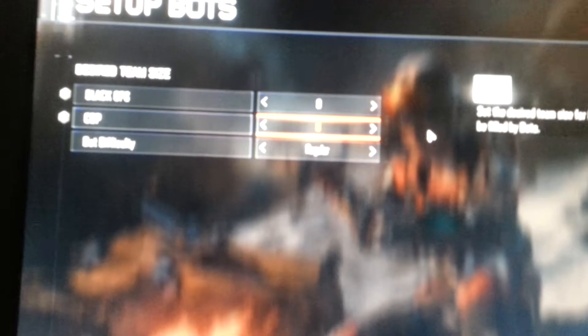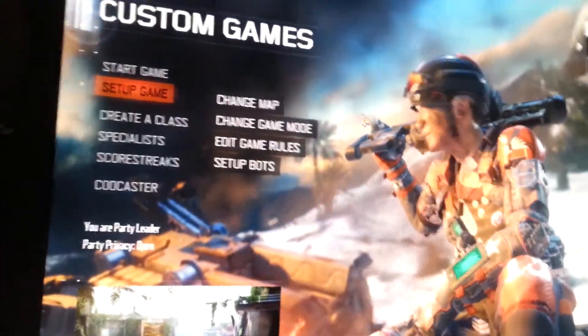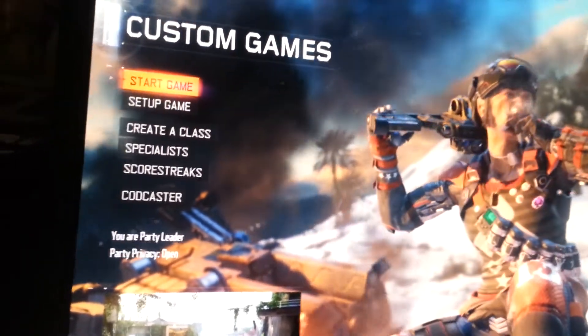Here I have it set up as my team and the enemy's team. It's a bit blurry, but as you can see, it's eight and eight — eight men per team. Now I go here and start the game.